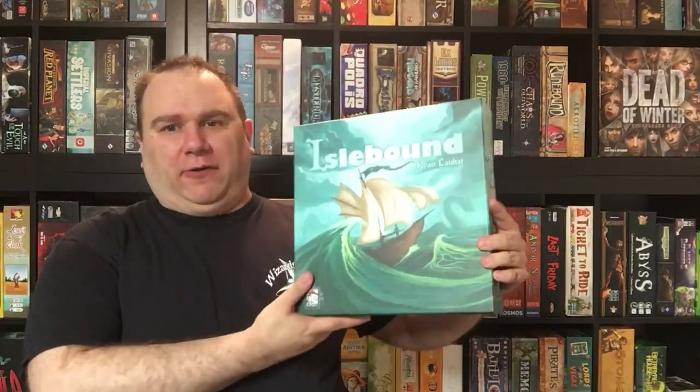My number eight — besides Uwe Rosenberg, another designer I talk a lot about in these videos is a guy named Ryan Laukat. He's an artist, a game designer, and a publisher — he designs his own games, does the art for his own games, and publishes his own games. He does an amazing job at that. And this is the highest placing Ryan Laukat game on my list. That number eight is Islebound.